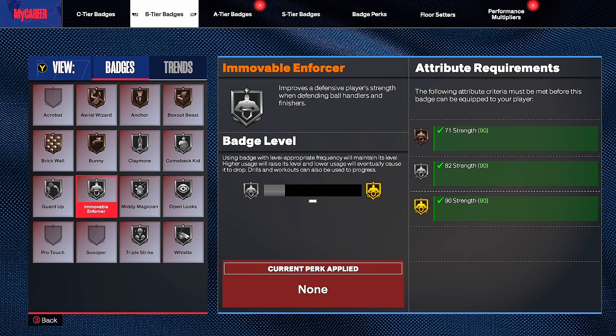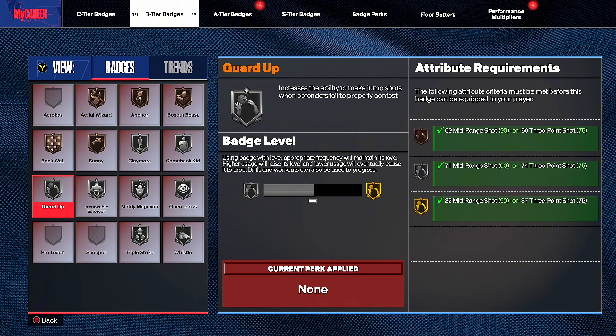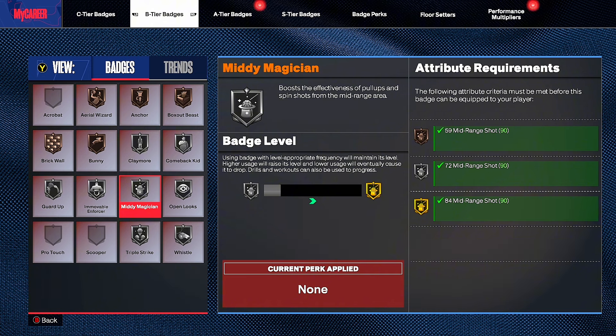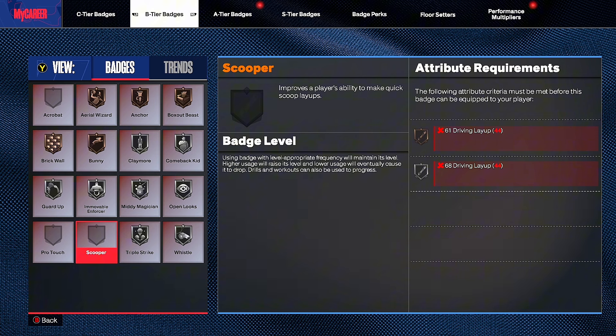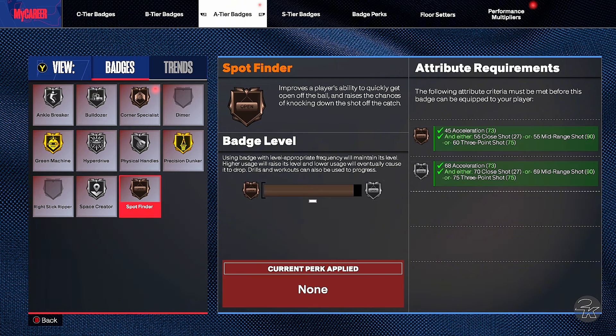Guard Up increases your ability to make jump shots when the defender fails to properly contest — if they don't put their hand up or are crouching beside you, you'll make the shot every time. I personally think it activates a lot. Mini Magician at silver boosts effectiveness of pull-ups and spin shots from mid-range — that's how you make mid-range fadeaways. Open Looks improves your ability to make wide-open jump shots — must-have, try to get Hall of Fame with at least 90 mid-range or 93 three-point. Scooper improves scoop layups, which are very broken this year — a must for small guards.